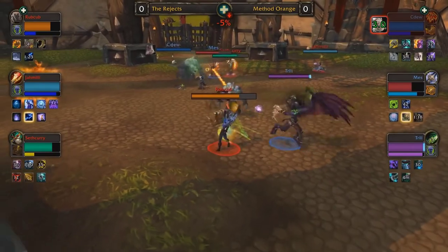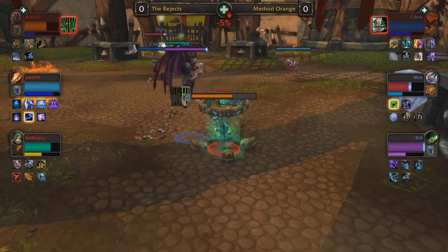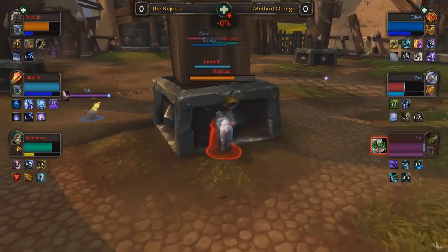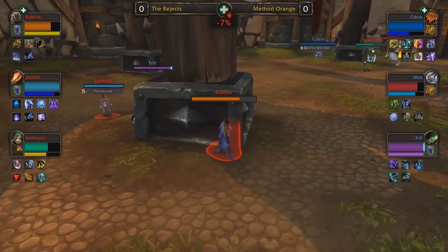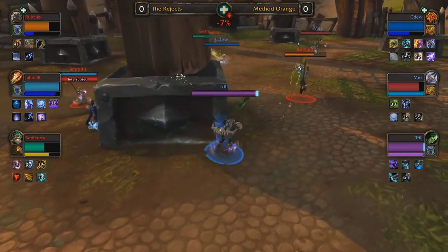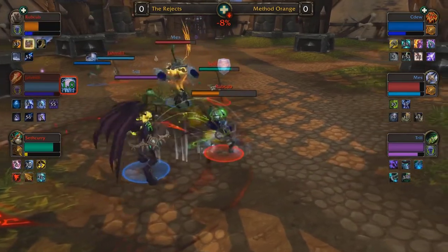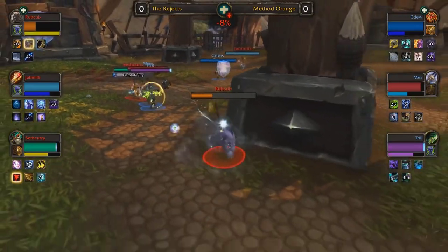Rubcub got a little bit of a sip there thanks to Jamili helping him out, but Trill is still chasing him down. The positioning of Mez at the pillar with CDU really limits the damage Jamili can do with Arcane Missiles and Arcane Blasts. In this 2v2 setup, I don't mind Method Orange leaving Trill to do what he needs to do and letting Mez and CDU hide behind the pillar. But when Jamili comes back they need to do something, because if Rubcub continuously gets drink opportunities, eventually he'll restore some mana — so Mez and CDU have to watch out.